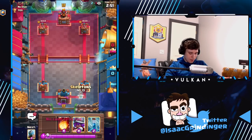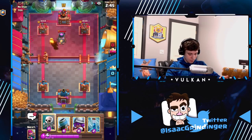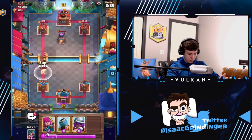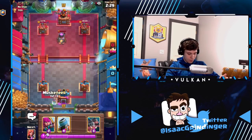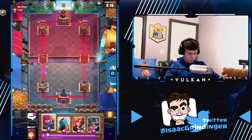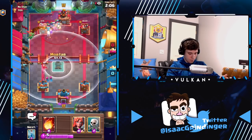I think I face this guy and I think he's Royal Giant. We'll just zap that, then we're going to go with musketeer. Played a little bit high, so hopefully it kills this fire spirit. Let's go!